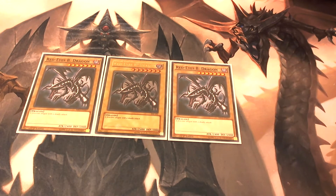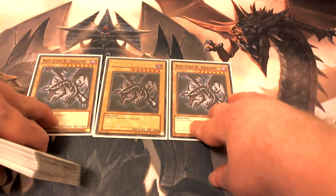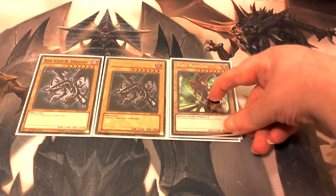Obviously it's a Red-Eyes Black Dragon deck, so you're gonna play three copies of the vanilla Red-Eyes B. Dragon. He's gonna be one of your main boss monsters — pretty simple. He's gonna be incorporated with a lot of fusion cards in your extra deck, and he's just a really classic card.